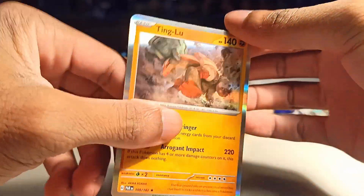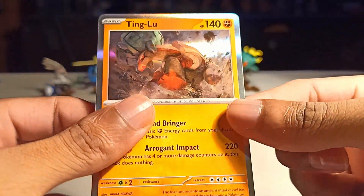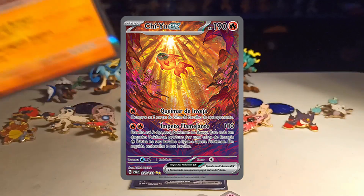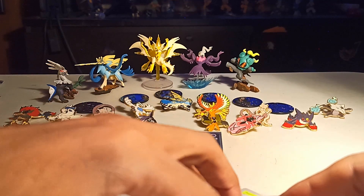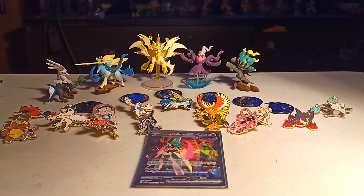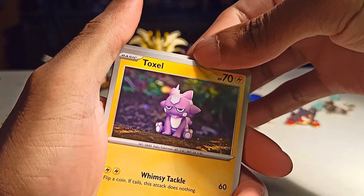Apparently this set just has back-to-back reverse holos — that's interesting. And then we have Ting-Lu, the giant china shop bull. Also, I'm pretty sure you can get the legendary quartet full arts, and some of them go for a good amount. I want the funny fish because of the memes. 252 Special Attack, Choice Specs, in the sun with Heat Rock — it'd be funny. I saw that fish and just named him Gurgle and moved on.